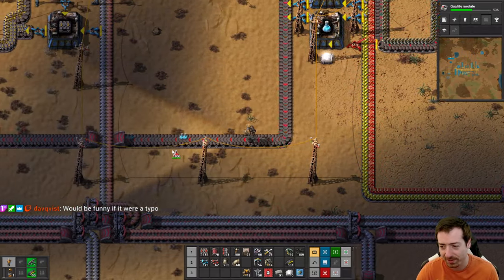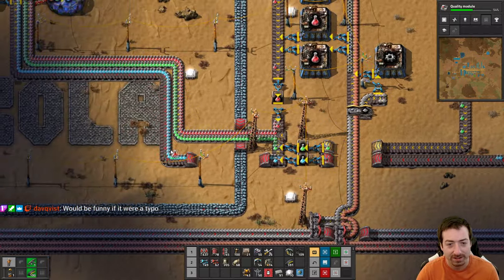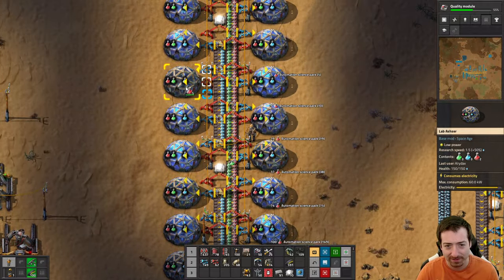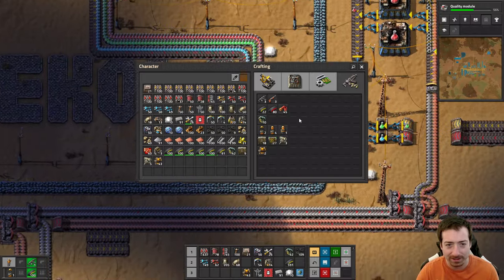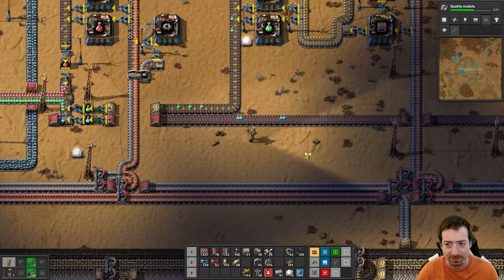It would be funny if the quality module research cost was a typo. Maybe it's supposed to be 50 of each pack for all of them, and they just accidentally added a zero into the whole thing. It's certainly possible - I've made bigger typos.